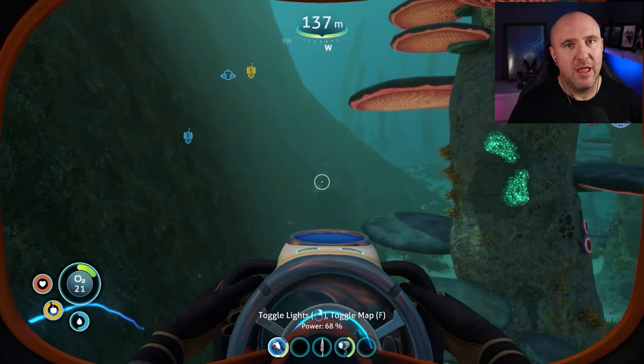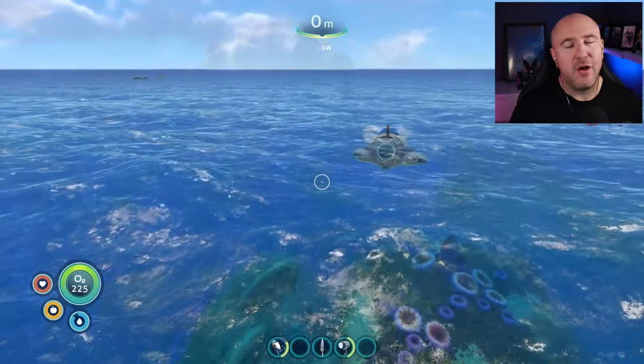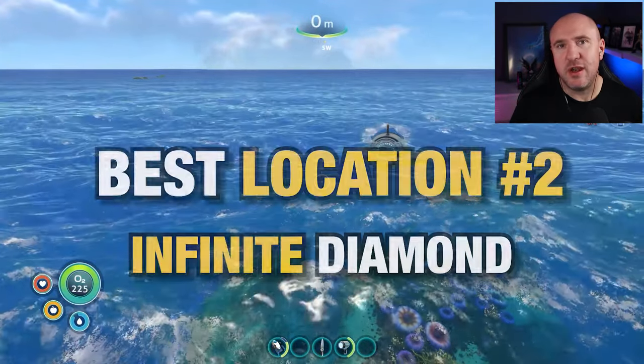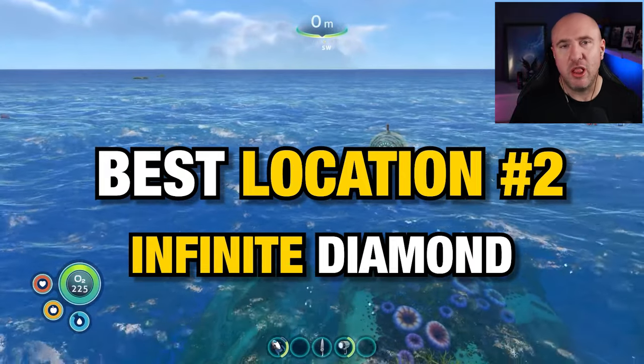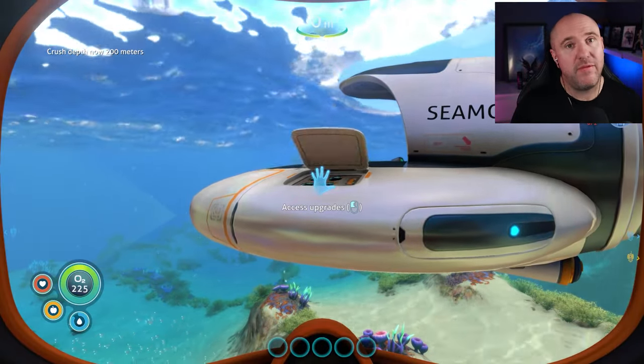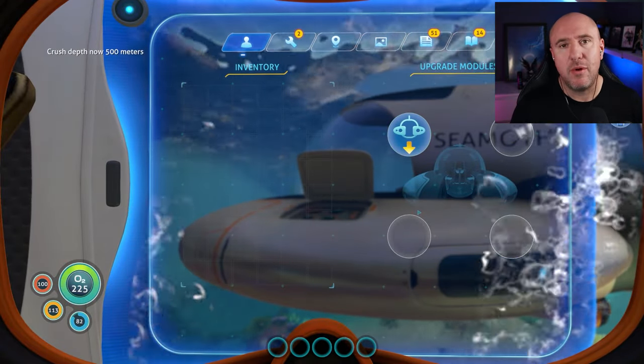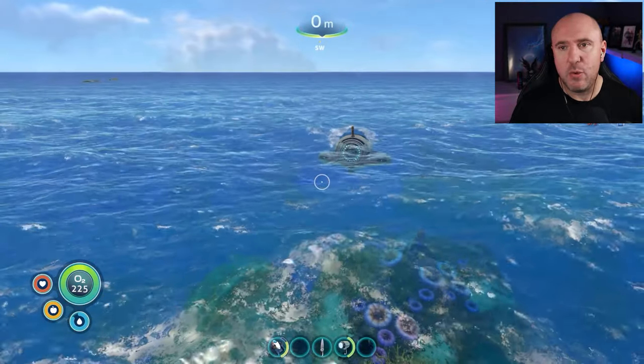Let's head back and look at the holy grail — the ultra location for diamond. For this second location you're going to need the Depth Module Mark 2, but with the diamond you should have got at the first location you should have no problem crafting that.